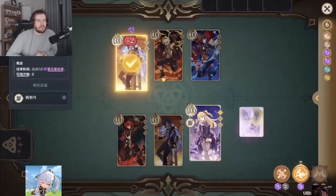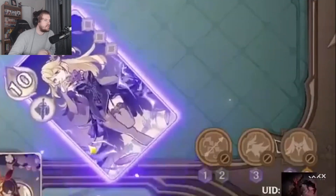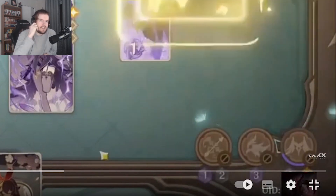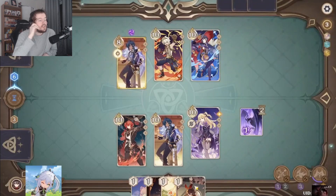So you start off by picking the cards you want to play — what attacks you want to make. Every character has three attacks, as you can see in the bottom right over here. Every character has three attacks: their auto attack, their burst, and their elemental skill. The game looks really good.